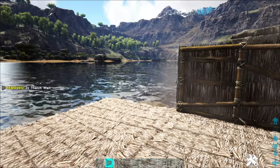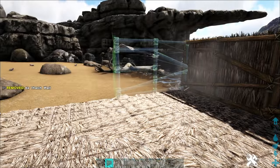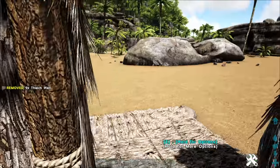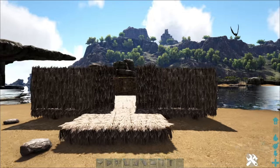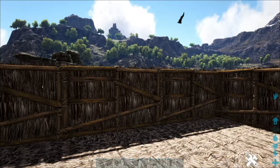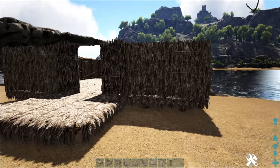We're going to slap these walls down and go all the way around. Eventually you'll have things like windows to replace plain walls with once you unlock wooden structures, but with basic thatch we don't have that option. So that's what we're working with. We've got a kind of a box in place, but we want to make it look a little bit cooler — not just a plain box.